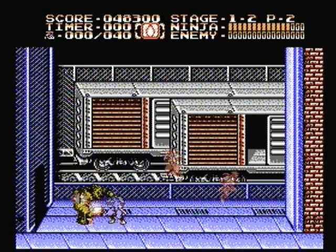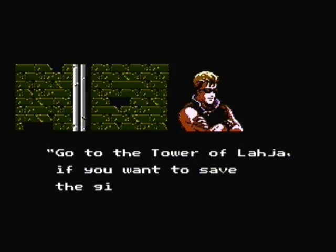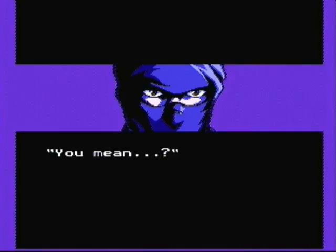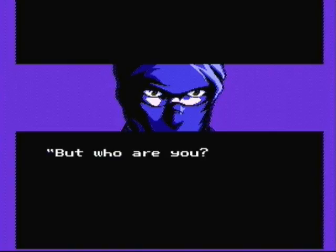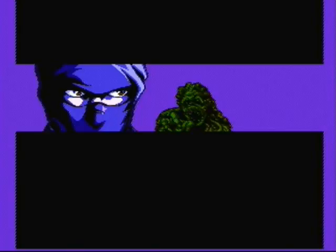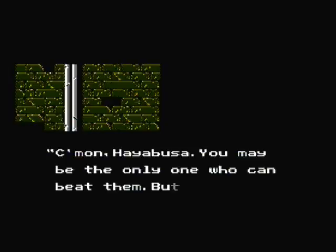Boss down. 'Who are these thugs? They told me you were good.' 'Who's there?' 'Go to the Tower of Lachia if you want to save the girl.' 'You mean...' 'No time to lose, Hayabusa. Move it out.' 'But who are you?' That's a cheap shot — you don't have to shoot the Nimpo, you gotta sword fight him or something. 'Who are you? Where did he go? Come on, Hayabusa — you may be the only one who can beat them. But there's no chance unless you hurry.'